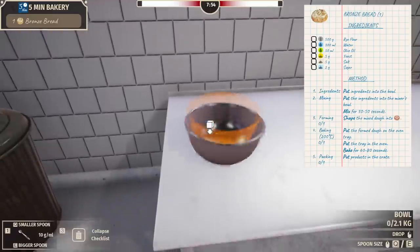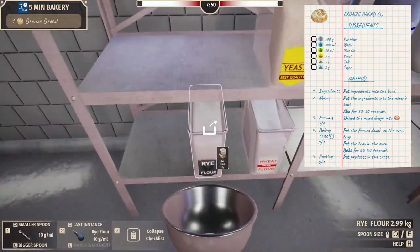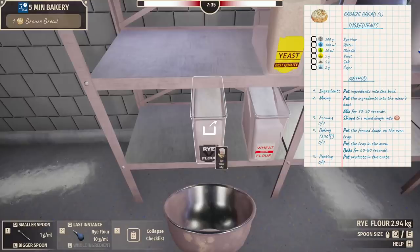We need rye flour — where the heck is everything? Sea salt, do we need that? I should probably grab a bowl. That took me 30 seconds to figure out. Now we just pour — why can't we just pour it? How much of this do I need? Is the 10-gram spoon the biggest thing we can get?